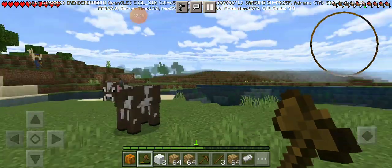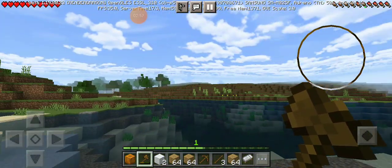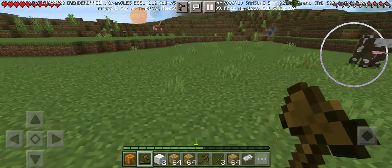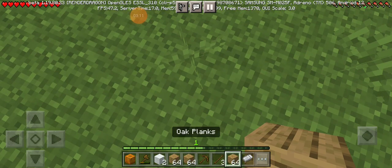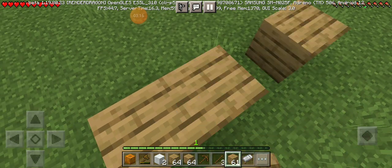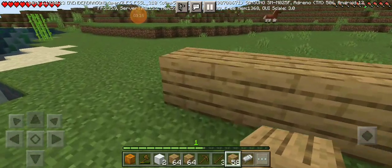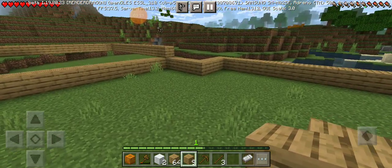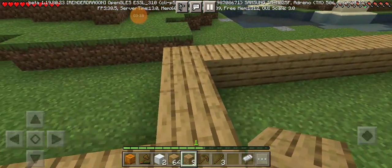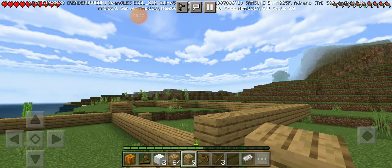I kind of need to make the outline first. My idea is to get a way to the river and the way to my house. My house will start over here. Let's make the outline for our house. We have made the outline and I can't show you guys from the top because I will use more than a stack.